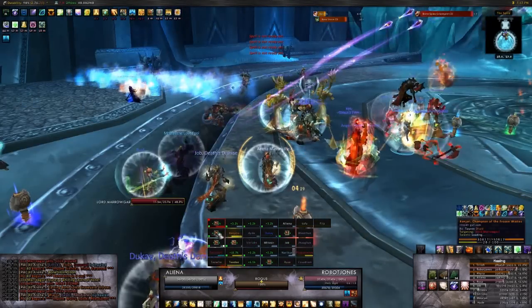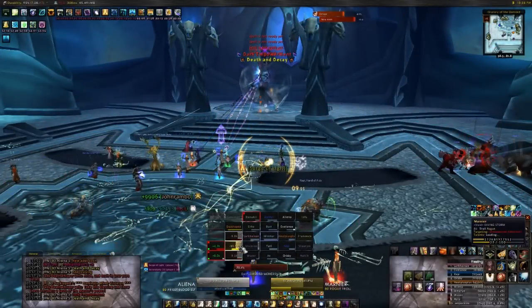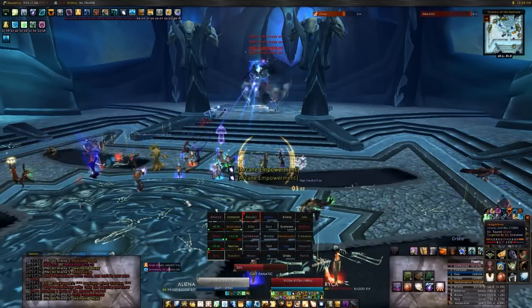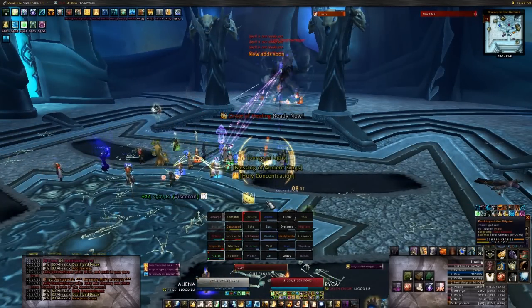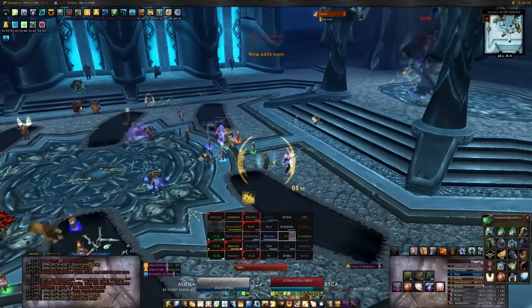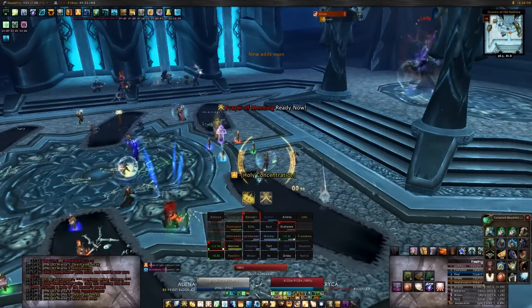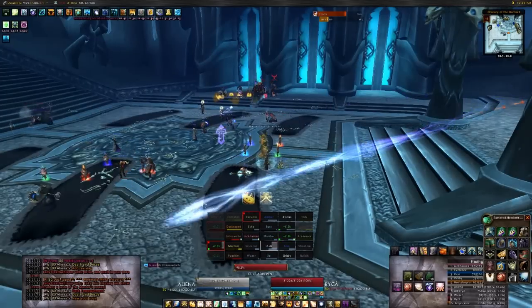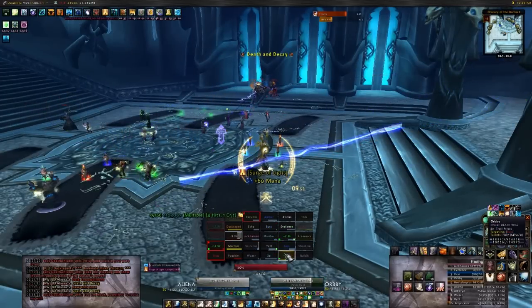Swift Mend is very handy for this fight too. Death Whisper requires quick reaction time from healers. We also usually take 6 healers to this. In the first phase, tank healing shouldn't be particularly intense unless you're going for achievements or get unlucky with fanatics, but you do have raid damage incoming from various sources. Death Whisper's continuous shadow bolts and Death and Decay will always have random targets. Mind controlled raid members can quickly burst down another raid member, so make sure to watch out for that.